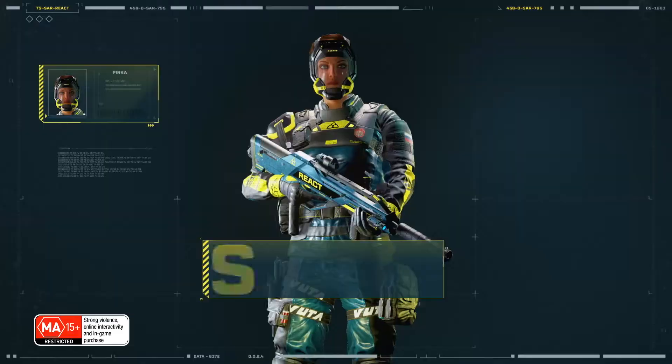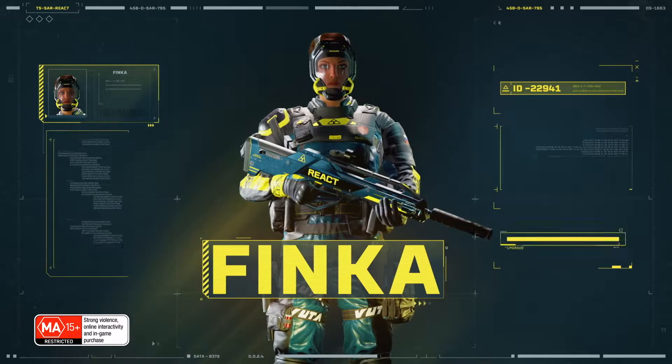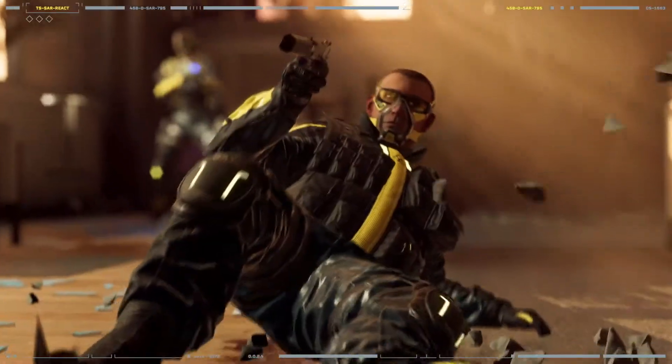Here comes the rush thanks to Finka's nanobots. Pushing the human body to the limit never felt this good. Her adrenal surge gives teammates a health boost, reduces recoil, and increases aim speed.